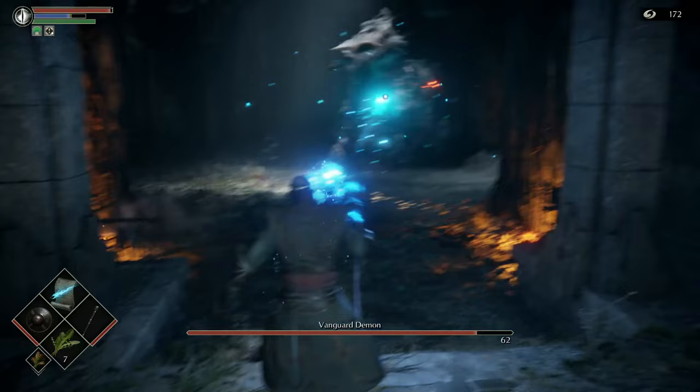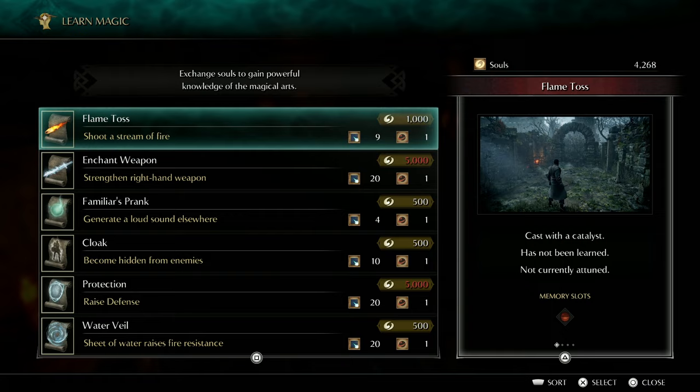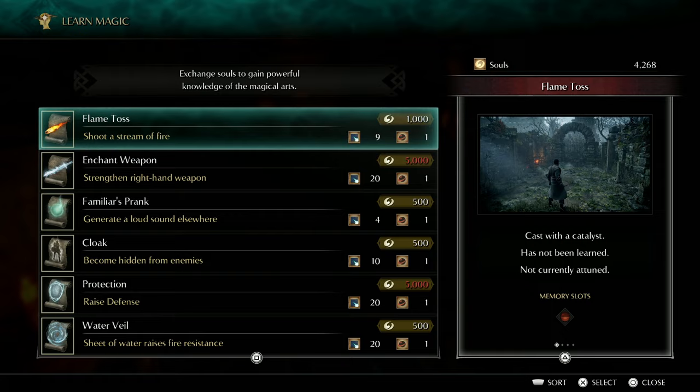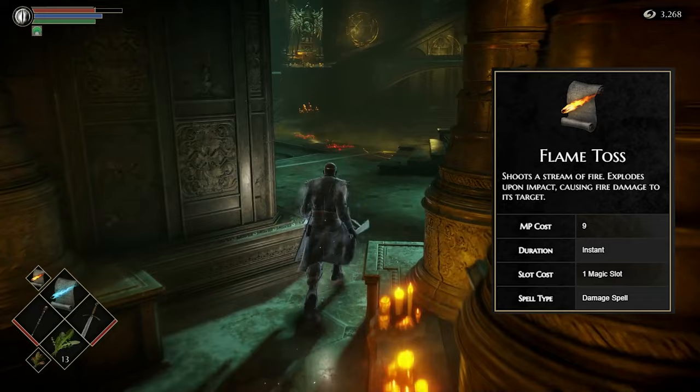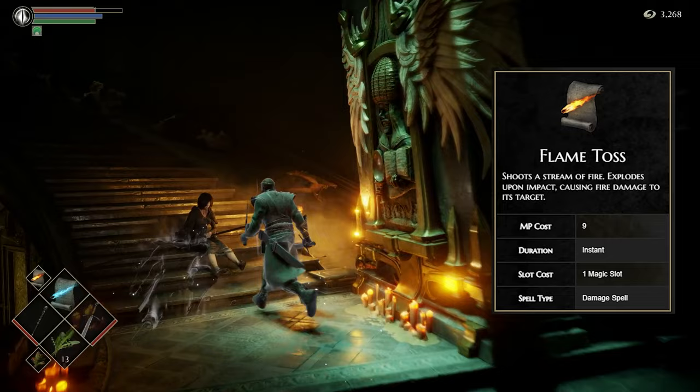There is one thing you should consider getting with these souls: the spell Flame Toss. Flame Toss is taught by a guy hiding behind the far pillar on the right side of the Nexus facing the middle. It does more damage than Soul Arrow but is much less mana efficient. Its most important asset is that it does fire damage, which you'll need because some enemies are resistant to magic damage. It costs 1,000 souls. I don't suggest using it in 1-1 instead of Soul Arrow because it's so mana hungry, though I would switch to it for the boss as the boss is weak to it.